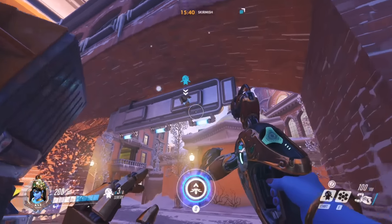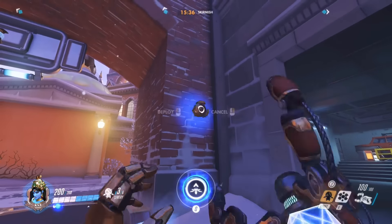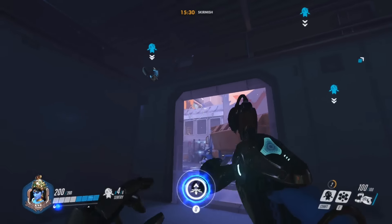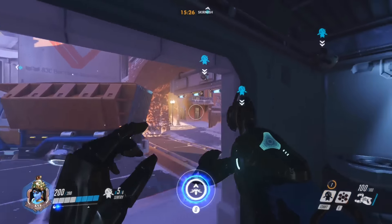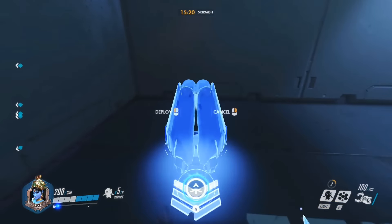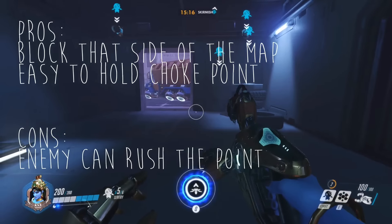When playing the right side, I always put a turret over there, over there, and also one over here — that's just to block off this choke point. And the three turrets I have left, I put around here. The reason I also put them here is so I can block off this side of the map, and I also love placing the teleporter over here when I'm playing the right side.